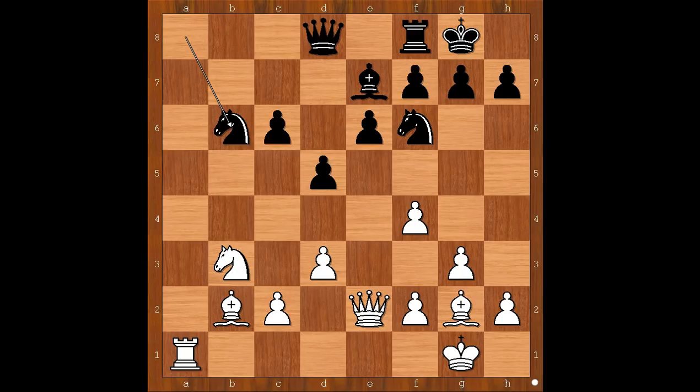Knight to b6. Naturally, black wants to bring the knight back into the game. White to move. How will you continue now? Perhaps rook to a7 comes to mind.